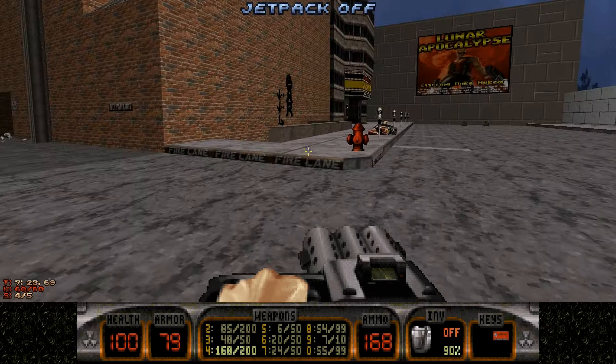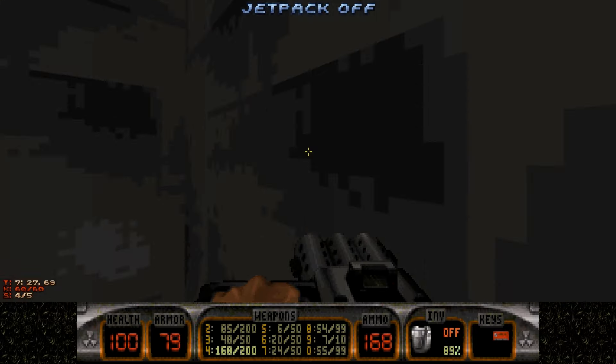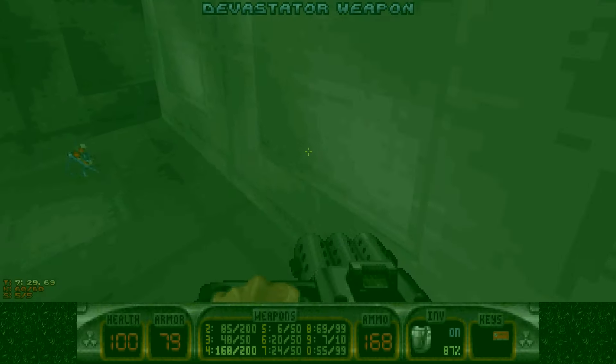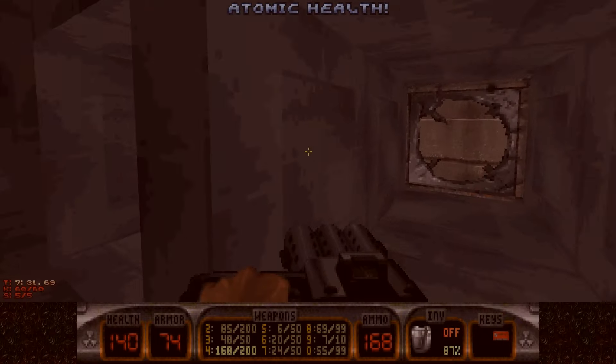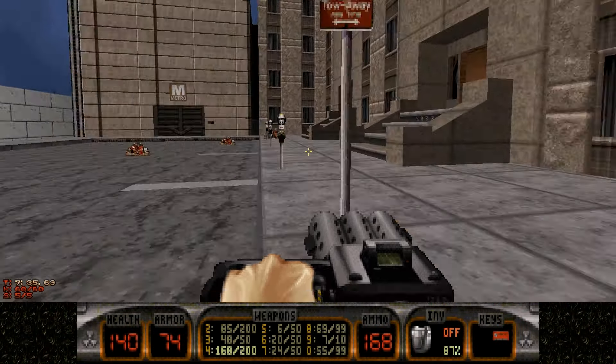And once you're back out to the surface — you remember how I said we were going to come back to this thing? Take the jet pack up to the top. You get a Devastator.